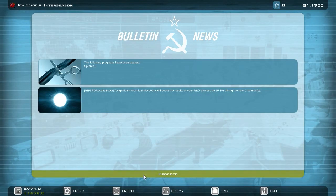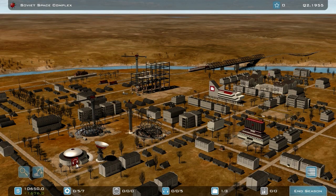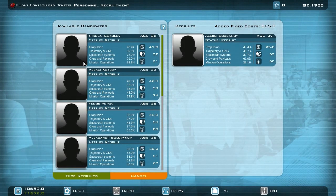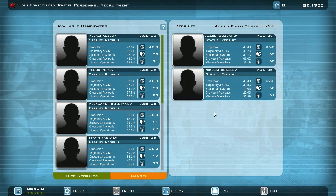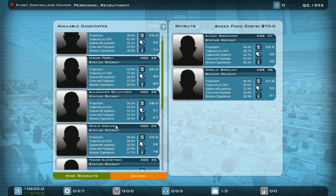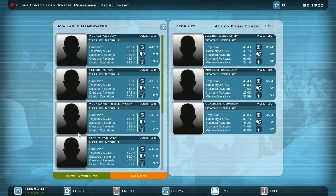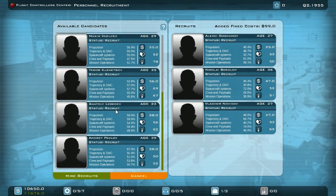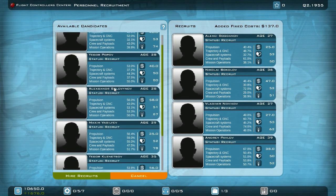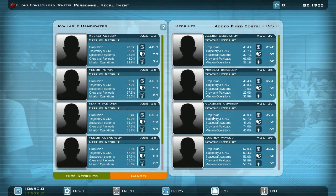We have a nice event. My flight controller building is ready, so I can start hiring flight controllers right away. Crew and payload is your favorite job. Apparently another's job is spacecraft systems. Is anyone good at another stat? 59... oh, 60 for trajectory — very nice. And 67 for propulsion. Do we have someone good in mission operation? 56 — okay, it's you.